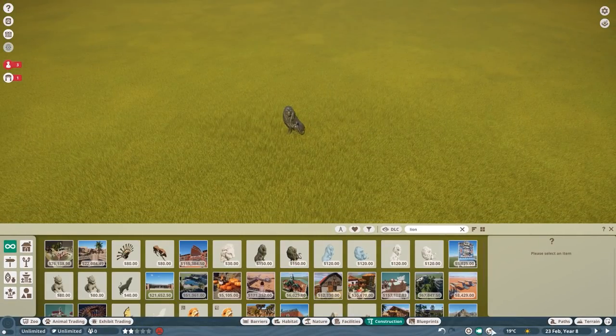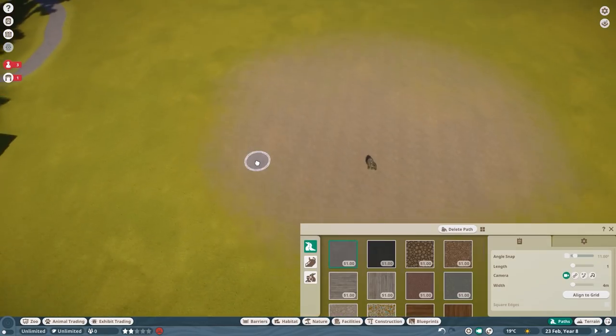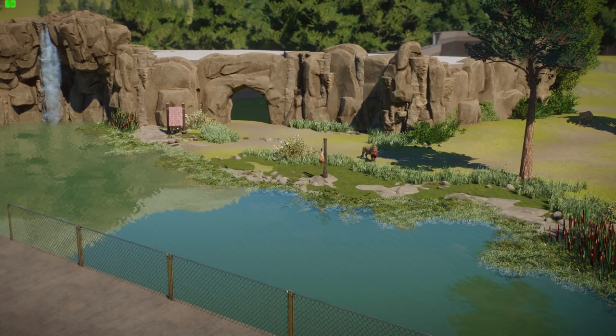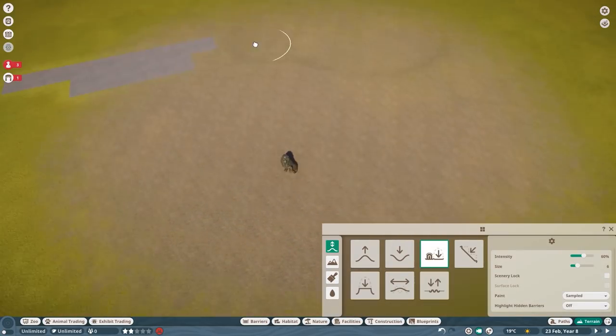It is time for a hyper-realistic habitat again, and this time around it's the West African Lion. You can see a little glimpse of what you can expect today, but now let's get into it and have a little talk about what's going on.